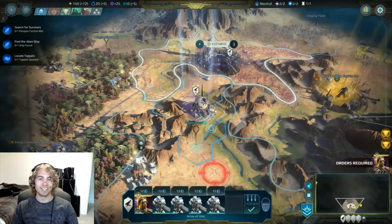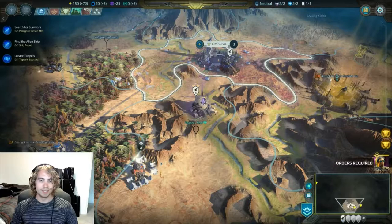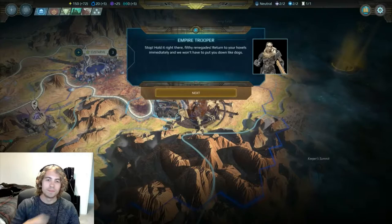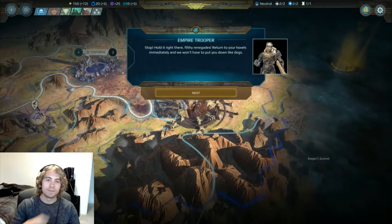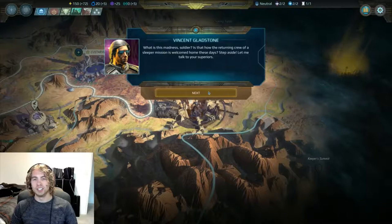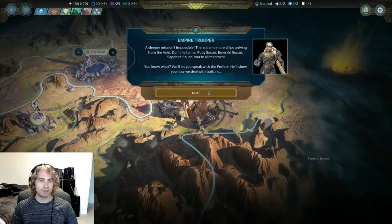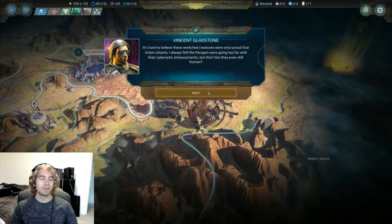We've got energy and we're at Pepper's Peak. We're gonna try to get over to these non-hostile folk. An Empire Trooper: 'Stop! Hold it right there, filthy renegades — return to your hovels immediately and we won't have to put you down like dogs.' 'What is this madness, soldier? Is that how the returning crew of a sleeper mission is welcomed home these days? Step aside, let me talk to your superiors.'